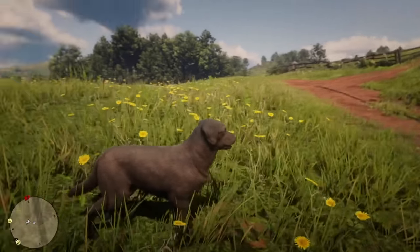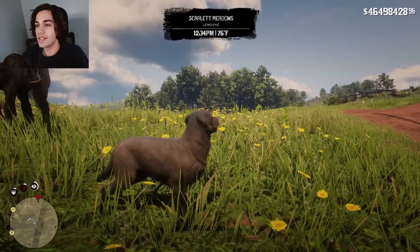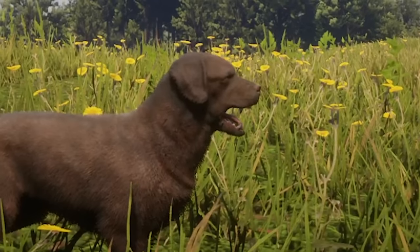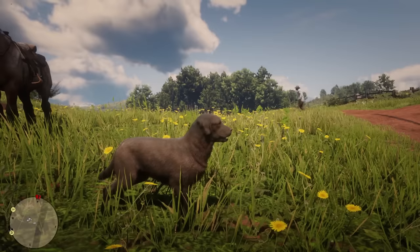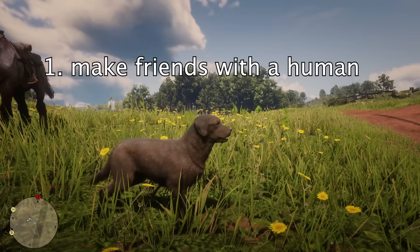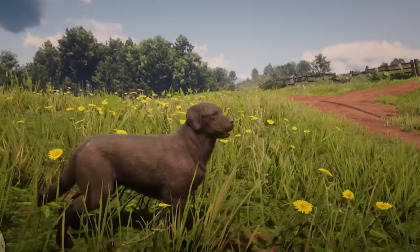Now we move on to level 20, and we are going to transform into a dog. This is literally the cutest thing I've ever seen. This isn't even Red Dead Redemption 2 anymore — this is Dog Simulator 2023. I only have two objectives for level 20: I need to make friends with a human, and I need to try to fight another dog. Let's try to make friends with a human first.